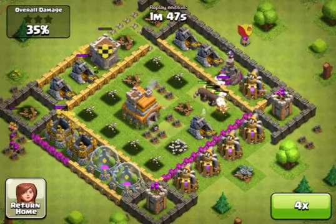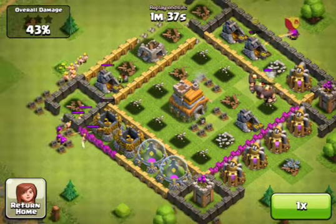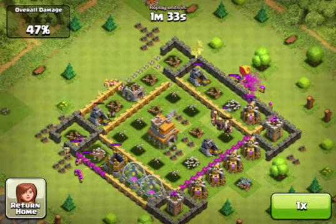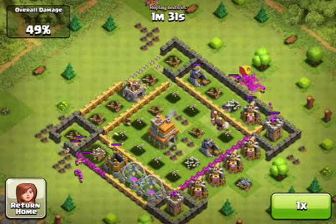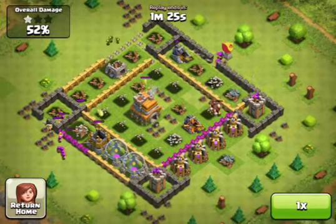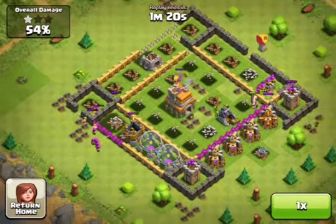They continue working their way around and try to get through this wall, but the gold wall seems too hard for them. I just updated my research factory so I'm going to be upgrading my giants next to level five — they're going to have a lot more health and seven more damage per second, which is pretty significant.